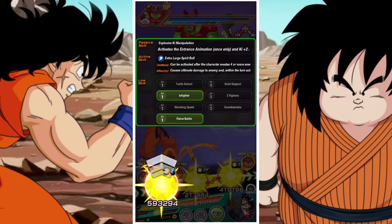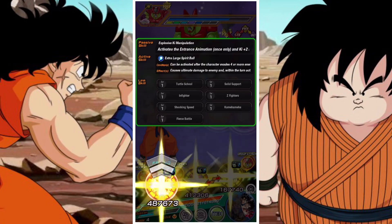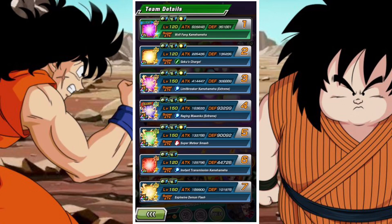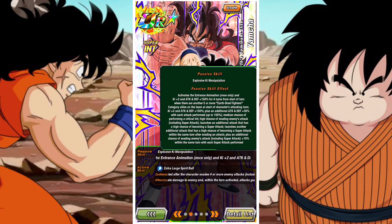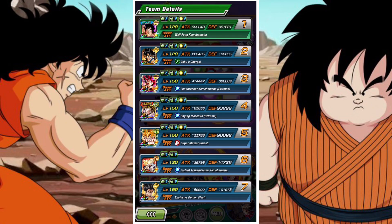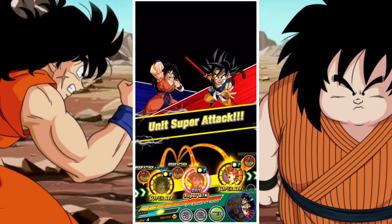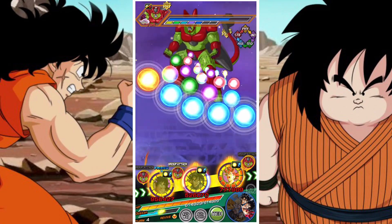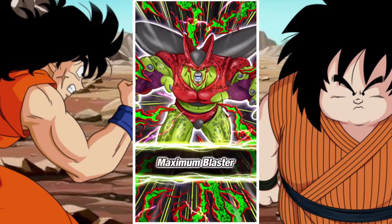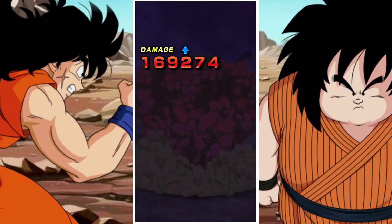Yamcha himself has what I would call a slightly wonky link set, which is his only real shame. He does weirdly link pretty nicely with the physical LR Gohan, but only on a couple of links. His main one is his key link, which is why we're using him, but the big thing is that Yamcha has a little bit of a wonky link set and relies very heavily on a couple of key components of his passive.